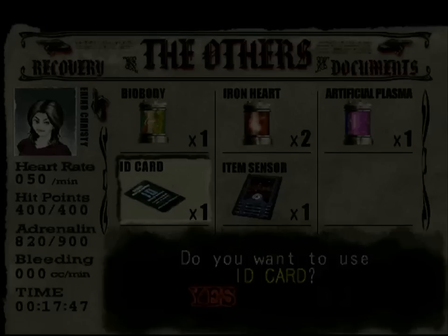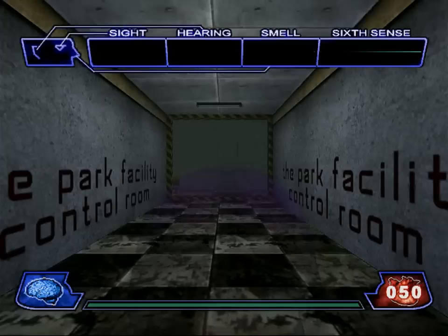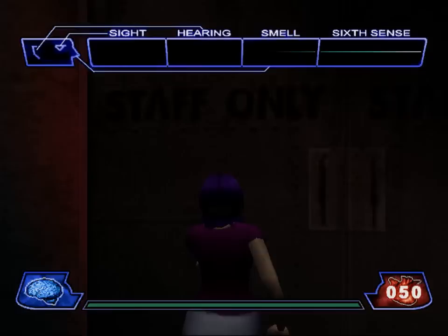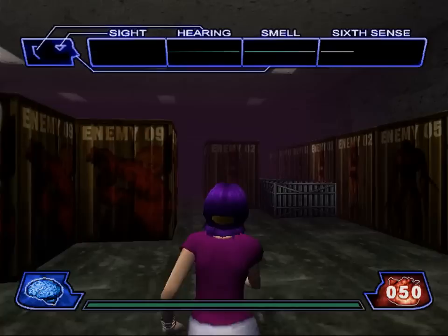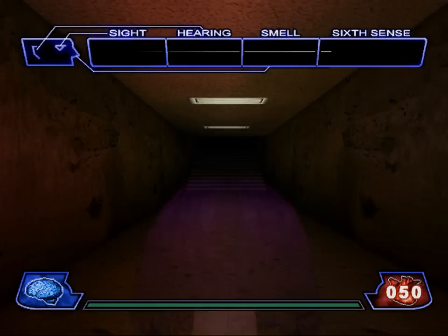I remember liking this level a lot more when I first played it. I thought the mystery was kind of cool. Oh, and by the way — I mentioned previously that there would be a level where there's a character you can save, and they don't actually tell you that. Well, that's this level. There is a character you can save here. They don't tell you this. You think the only characters you can save are Eriko's friends, but there is a character here that you can save. And if you do not save this character, then you do not solve the mystery of Killer Man. You do not unveil who Killer Man is unless you save this character.